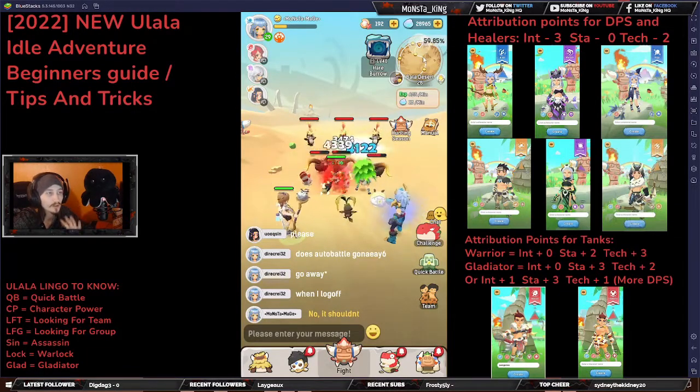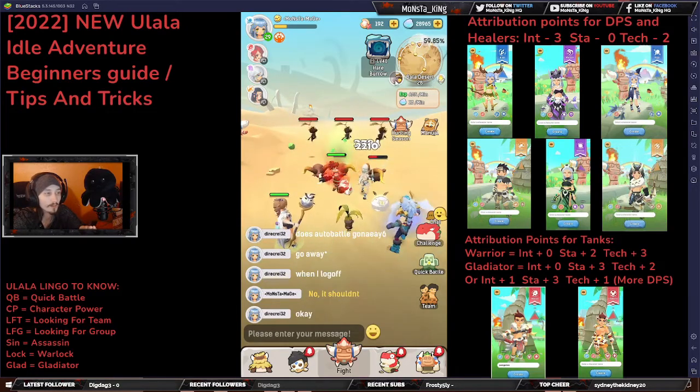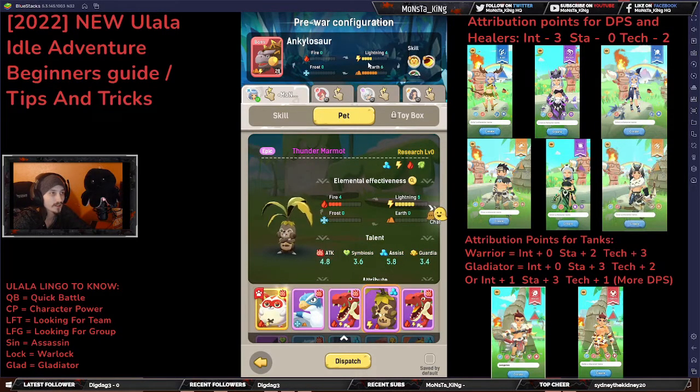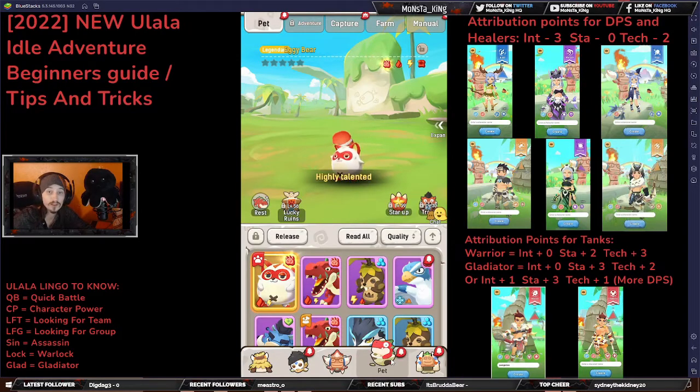Now let's talk about bosses. Up at the top right you'll have your map and the little icon of a boss's head — click on that and each boss will have two different attributes, which vary by boss. You will run across the same boss multiple times within the same area, so don't worry about that. To fight the boss effectively, you want to go counterclockwise by one on each of their attributes — so instead of high earth you'd want your pet to have high lightning to combat the earth, and similarly for the other attribute.